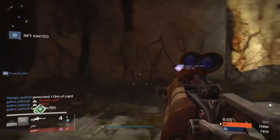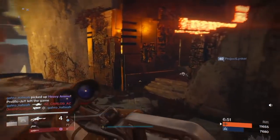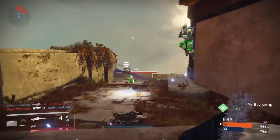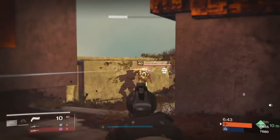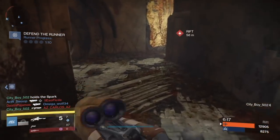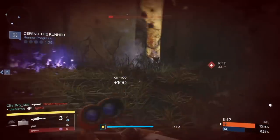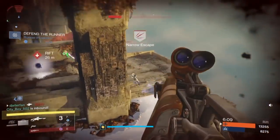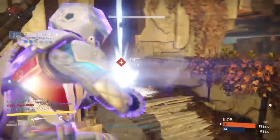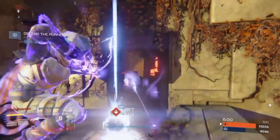I kind of think Xur will sell the Bad Juju because it's sort of Halloween-related, and they did just come out with a new ornament for it — so it would be the perfect time to sell Bad Juju. Now he did just bring Bad Juju like three or four weeks ago, so I also want to throw in a couple extra predictions: I think they could also bring the Mite of Multitool or the Red Death. Those are extremely rare weapons for Xur to sell — he's only sold Red Death like two or three times in all of Destiny. The Mite of Multitool is also very rare because it's just so good. This is a holiday weekend, so hopefully Bungie hooks us up with a decent weapon.